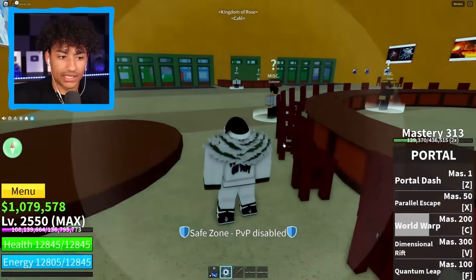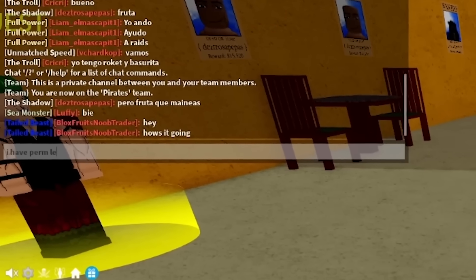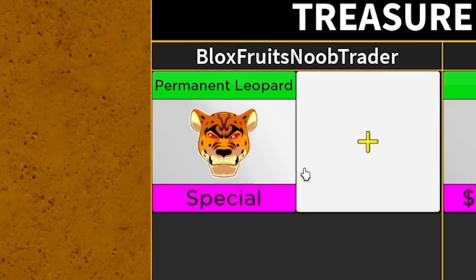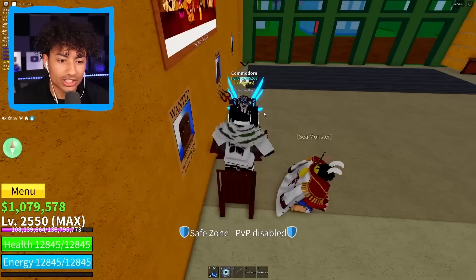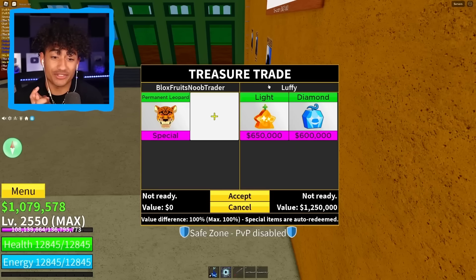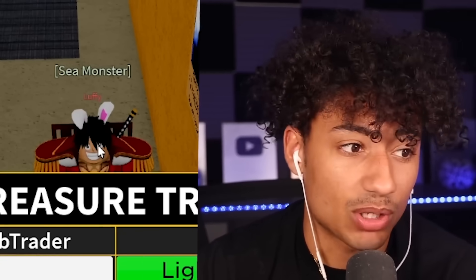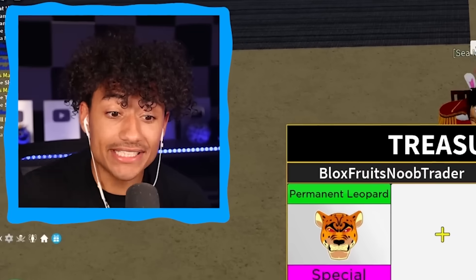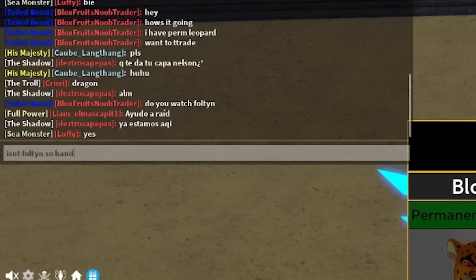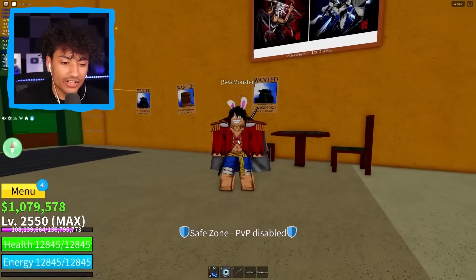There's nobody in here — oh wait, one person. He just walked right past me. I show permanent leopard and he shows sand fruit and smoke fruit — I don't want that, canceling. Somebody else: I show perm leopard — his name is Luffy and he shows light, diamond, and strike. I'm going to ask: 'do you watch Fulton?' If he says yes I'm going to give him this fruit. He finally says yes — boom, there you go bro. Three, two, one — boom, trade completed. He's not even saying thank you — he's just using his leopard fruit. Okay, I'm done for the day.